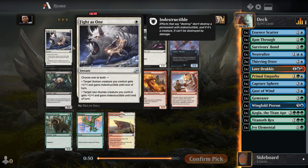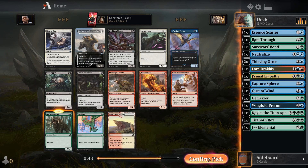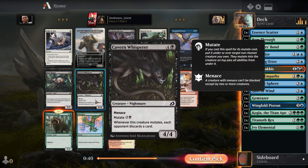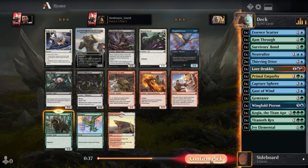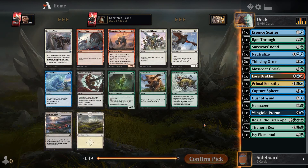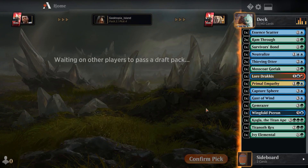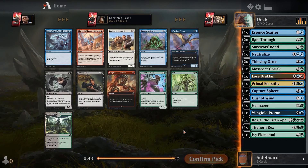Blue/green is starting to be taken away. We're going to get another triple-jump. That one's hard because we could super-splash there. We're going to get some land and another Ram Through - you can't beat that. Now we need big dudes; we have enough spells.